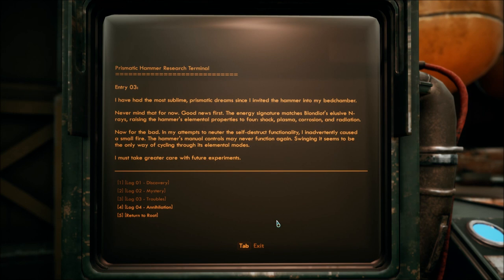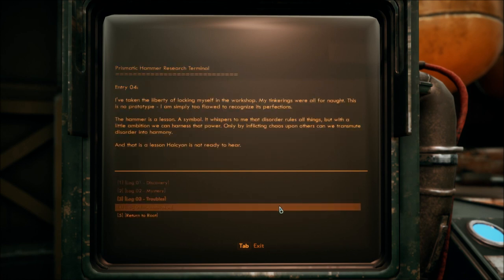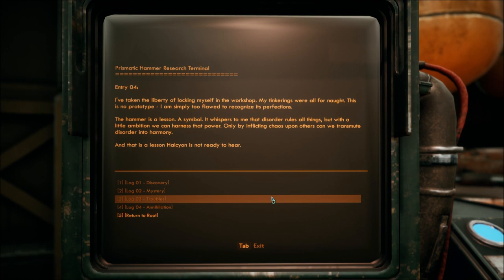Really? It does all of them at once? Now for the bad — in my attempts to neuter the self-destruct functionality, I inadvertently caused a small fire. The hammer's manual controls may never function again. Swinging it seems to be the only way of cycling through its elemental modes. I must take greater care in future experiments. Log 04: Annihilation. I've taken the liberty of locking myself in my workshop. My tinkering is all for naught. This is no prototype — I am simply too flawed to recognize its perfections. The hammer is a lesson, a symbol. It whispers to me that disorder rules all things, but with a little ambition we can harness that power. Only by inflicting chaos upon others can we transmute disorder into harmony. And that is a lesson Halcyon is not ready to hear.